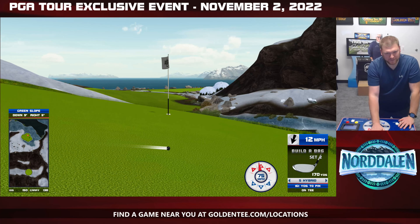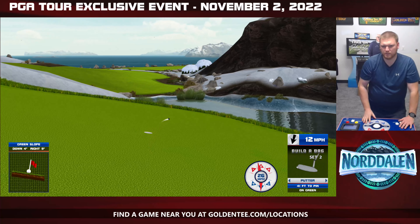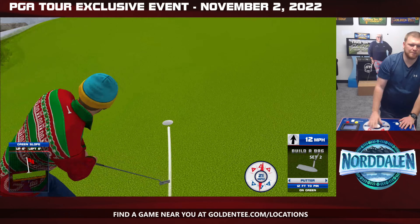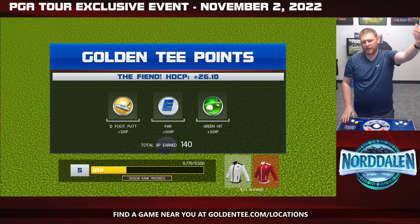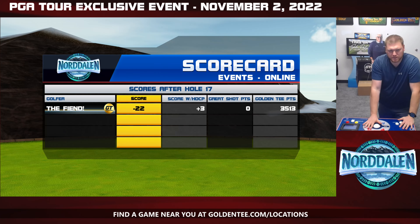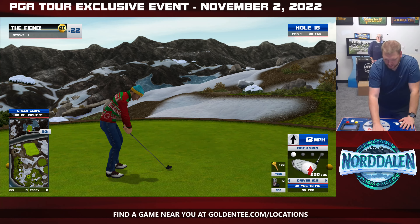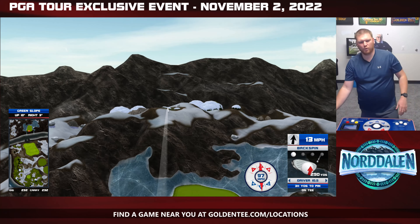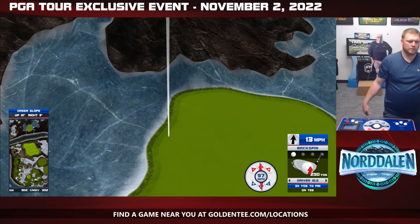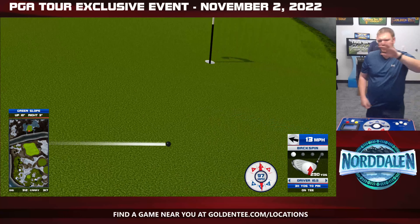Nice thing about this setup on Hole 17 — the ice is frozen except certain parts, so be careful that not everything that looks like ice is going to be ice. Make sure you use those cameras and fly-by views to protect yourself. This one's an interesting setup — I like taking risks here. We're going for the hole-in-one. Not a hole-in-one, but putting in for eagle.